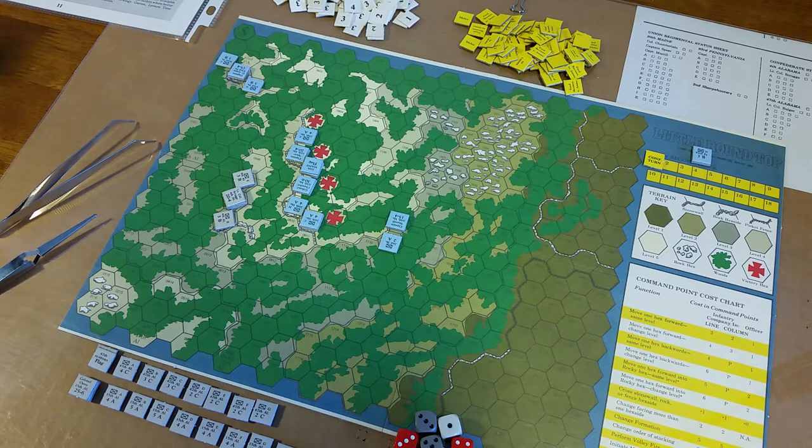Second, this look at Little Round Top is 100% meant to be an introduction to Devil's Den. I've read that this can serve as an introduction to Devil's Den, so I'm going to use it as such, and I hope it helps ease into Devil's Den in the future.